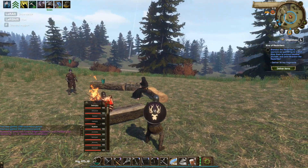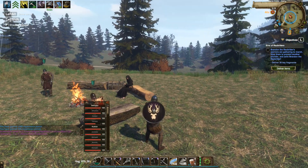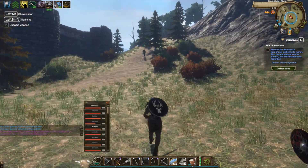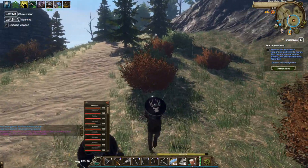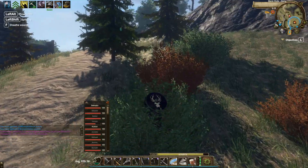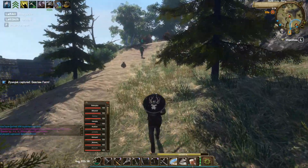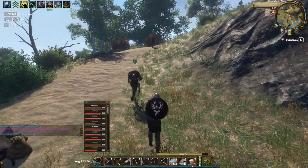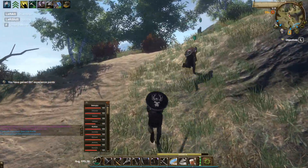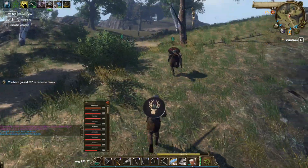First, when you come to this guy, as you can see, he wants some key fragments delivered. So what you need to do is go up this hill, and there should be some enemies there, and they have a random chance to drop a key. Most of the time, if you wipe them all, you're gonna have enough keys to start the quest, because you need 30.